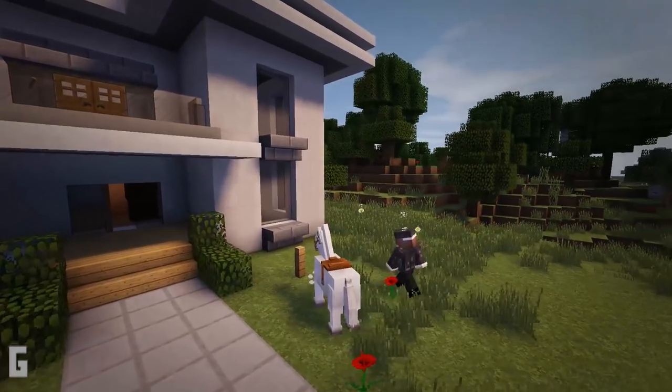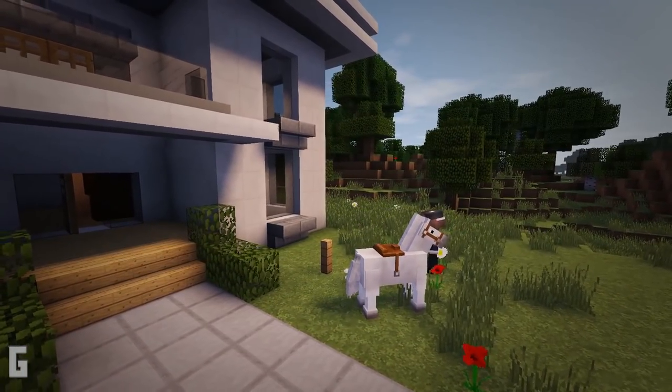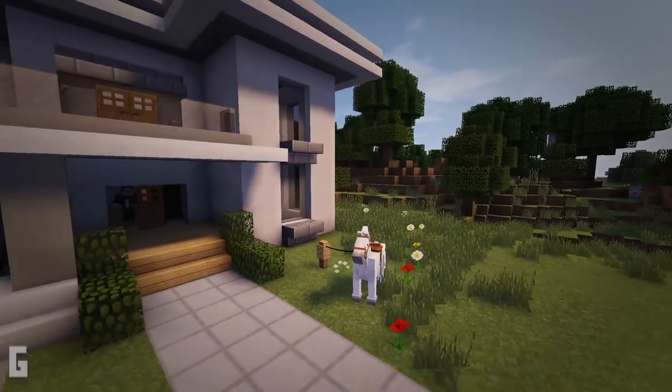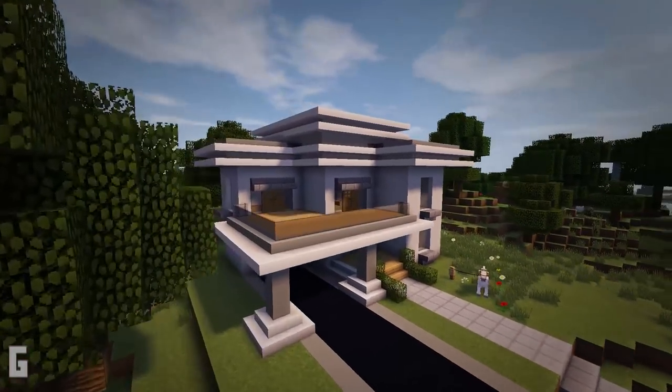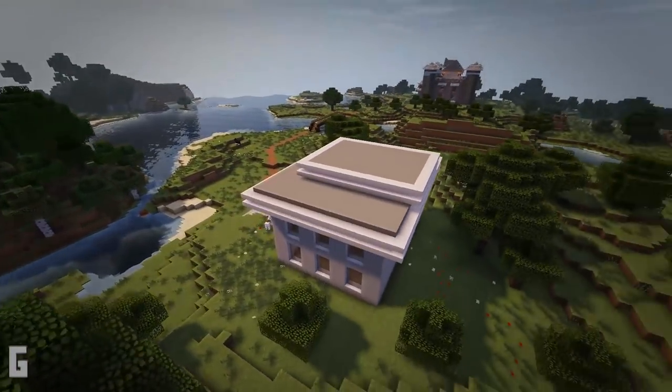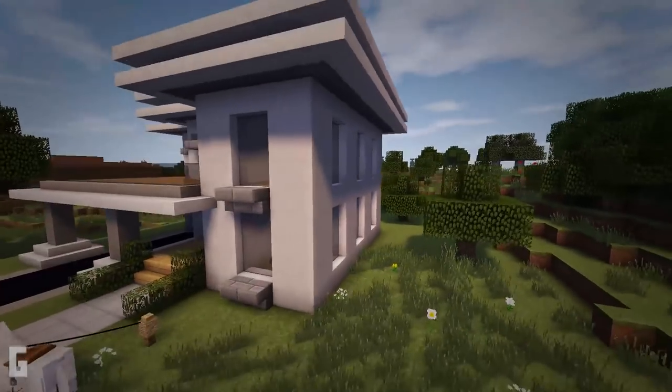Hello everyone, this is Greg, and welcome to this Minecraft build tutorial. On this episode we're going to create a lavish modern house. This modern house has two floors of living space where the second floor opens up into a beautiful deck, and this deck is great for relaxing on. Then underneath is a built-in garage and also a covered walkway.